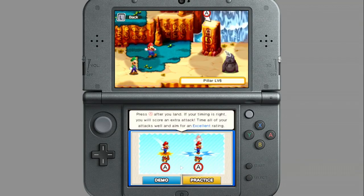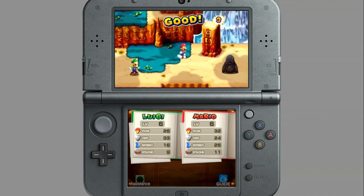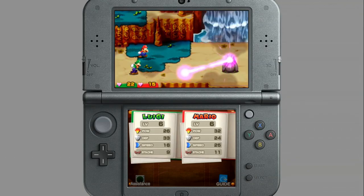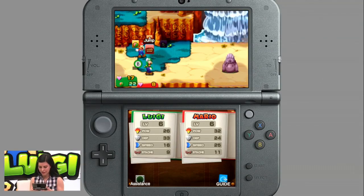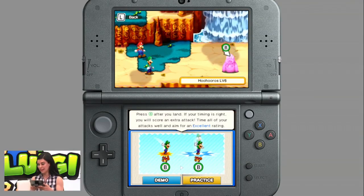What I'm trying to do with Hoo-hoo roast here is take out the pillars that he likes to hide under, because if I leave one pillar, he's going to hide under it and I won't be able to attack him. And now I'm also going to show off the emergency guard — I still took damage, but way less than I otherwise would have. And if you actually get really good at it, you can do a whole battle without taking any damage at all.